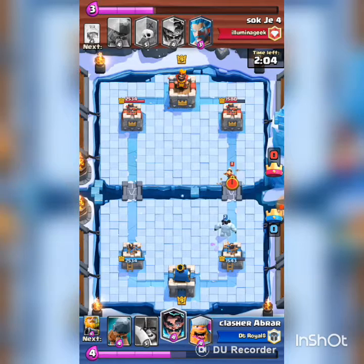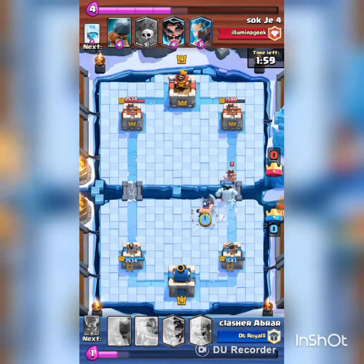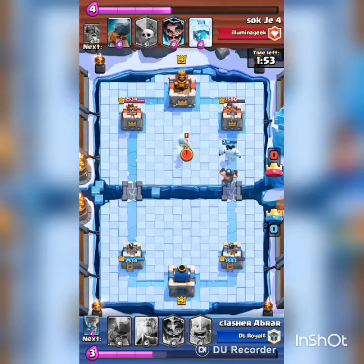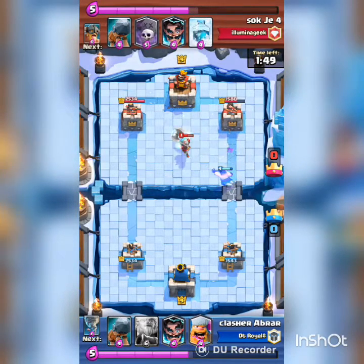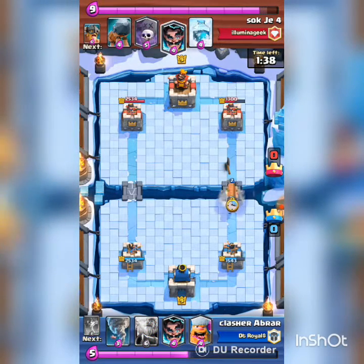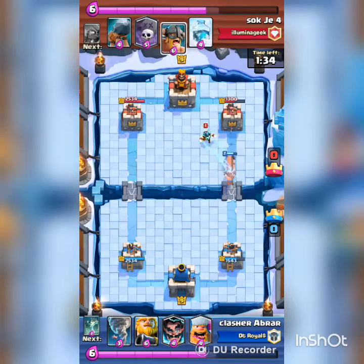The mini pekka went down but the elite barbarians took a punch. I was a little bit late but not that much late. The princess got locked on the ice golem so she didn't do much damage. I had a little push but he countered with his ice golem and my executioner got a shot off — yes he did get a shot off. His shot got 240 damage which left a lot.